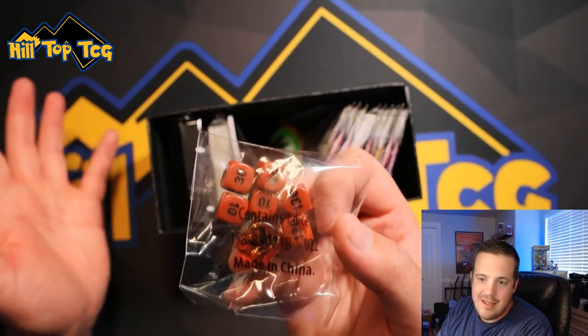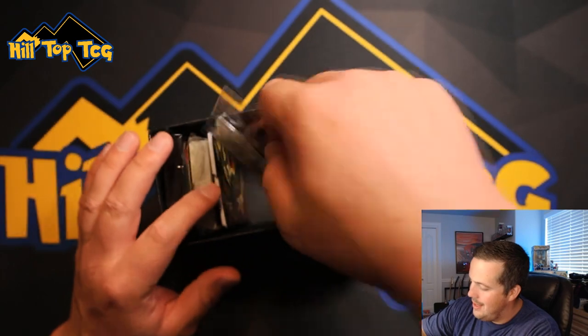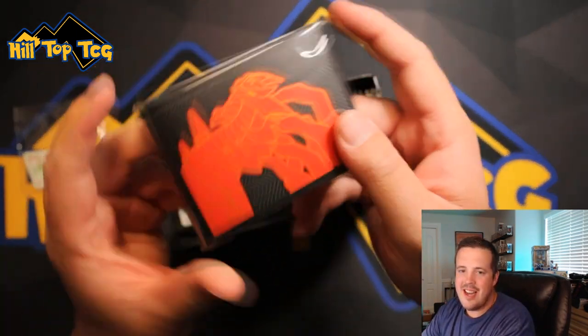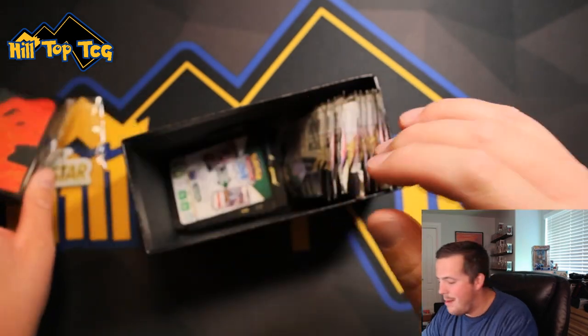So you got your dice — at least it's not the poopy brown that they had with whatever that set was. The V-Star card. Let's get through all this stuff. The energy is, you know, later. The sleeves — now check out the sleeves. They are pretty dang good-looking. Those are clean-looking sleeves. I'm happy with those.